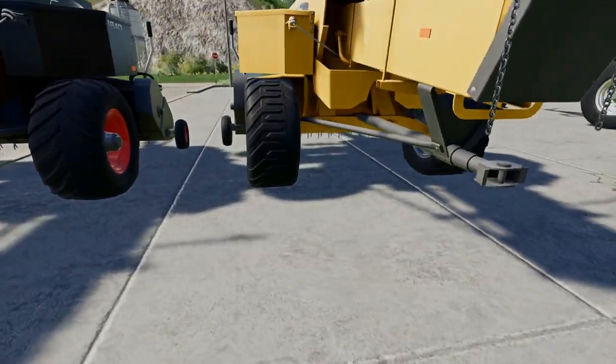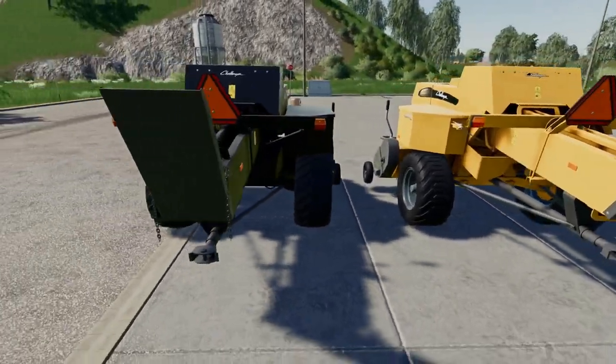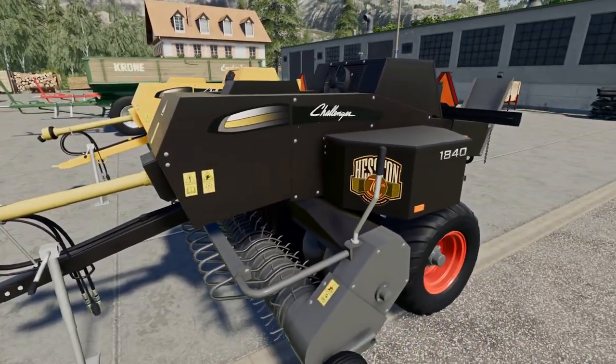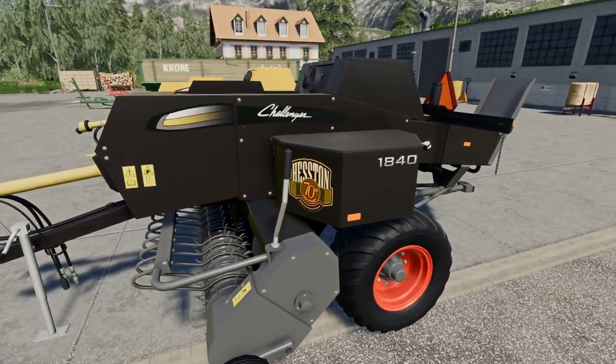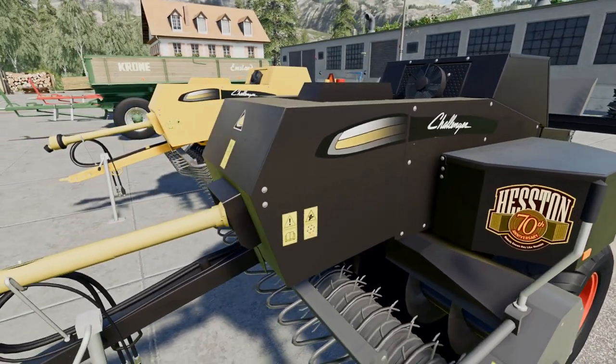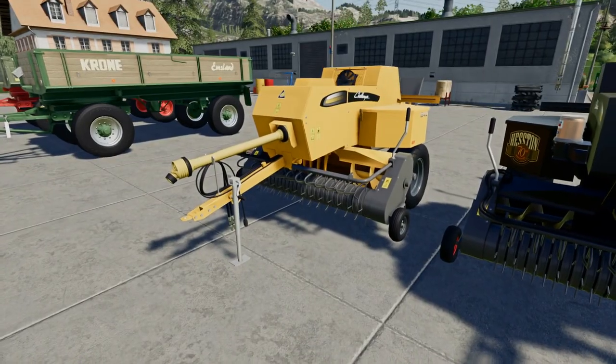Just everything looks nicely made - wheels all nicely attached, everything in place as it should be. There may be a sledge rifle at some point, who knows. This one is the Heston 70th anniversary version, and then we've just got the plain Challenger yellow one there.